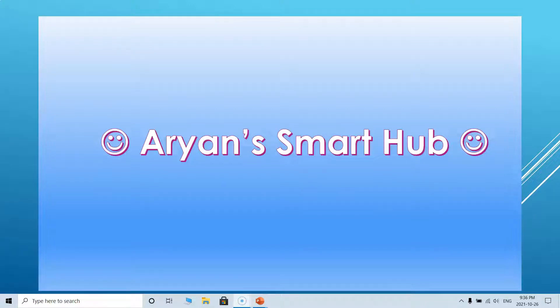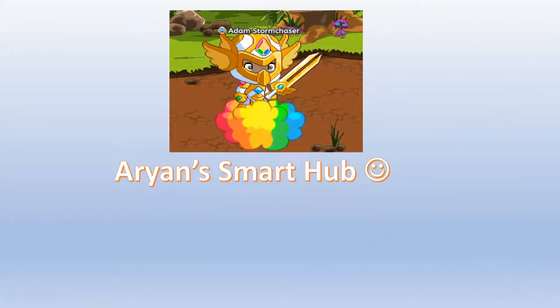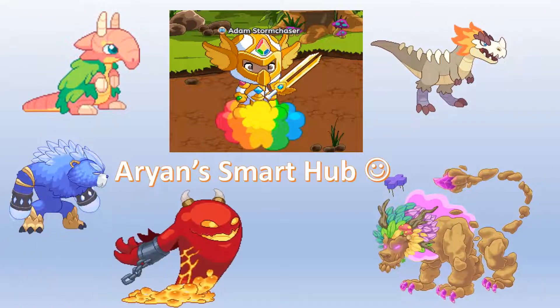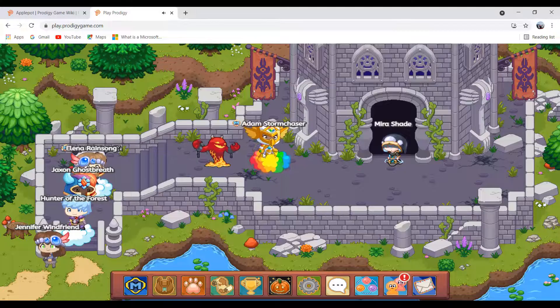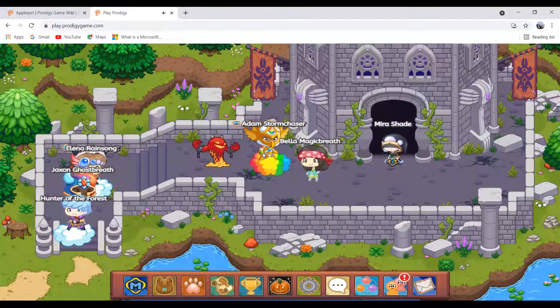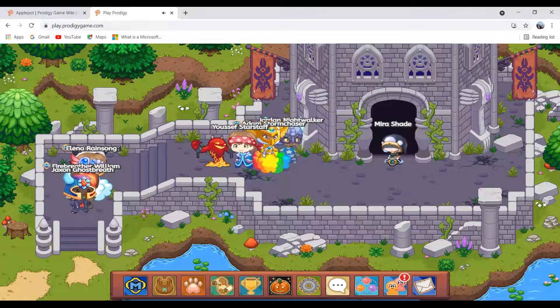Hey guys, it's Ari in Smarthub. Today I'm going to be showing you the most powerful Earth pet in the game, and it is Apple Pot.